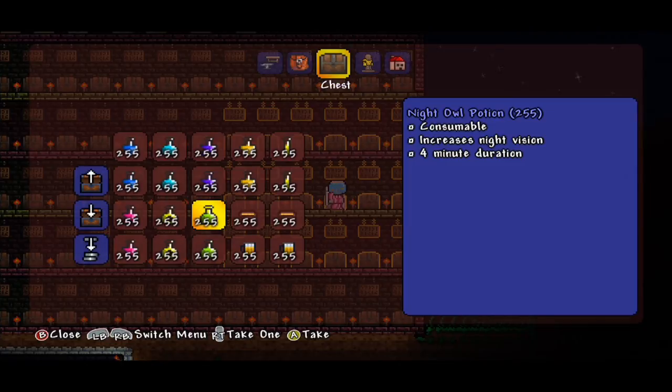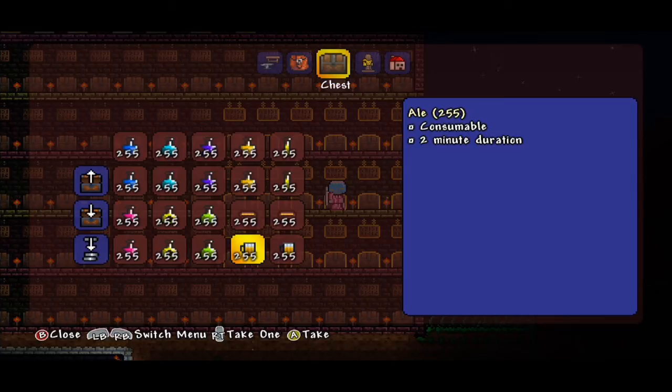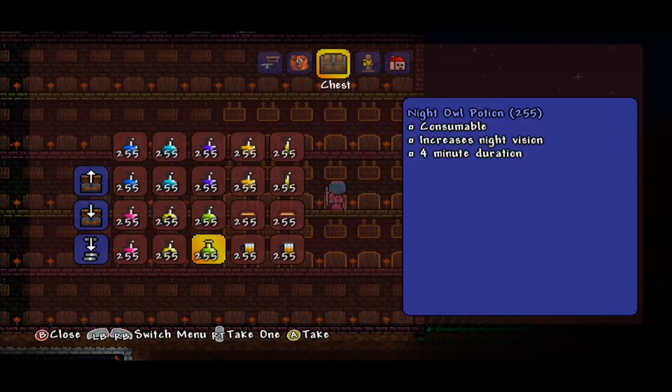We have the Night Owl Potion, which increases your night vision. Bowl of Soup gives a minor improvement to all stats for 10 minutes. And we have the Ale — not really sure what that does.